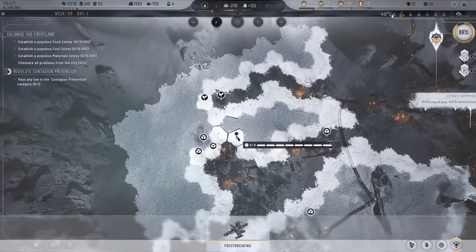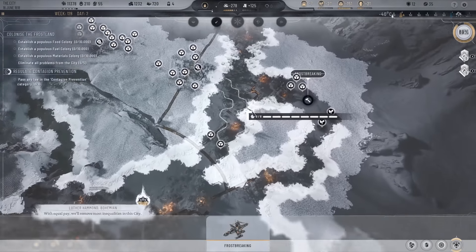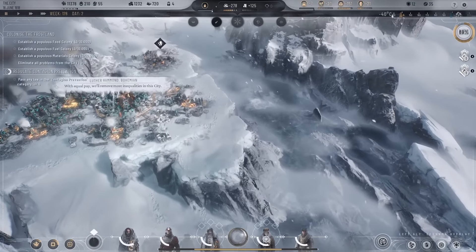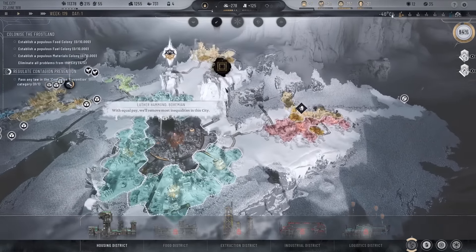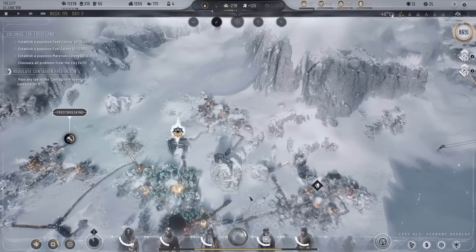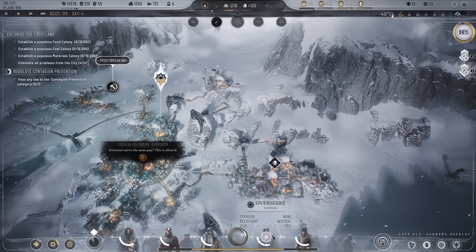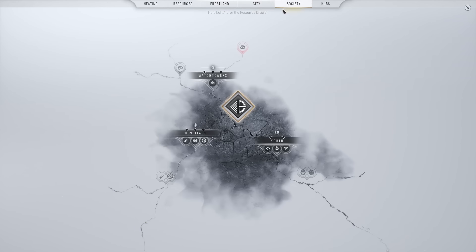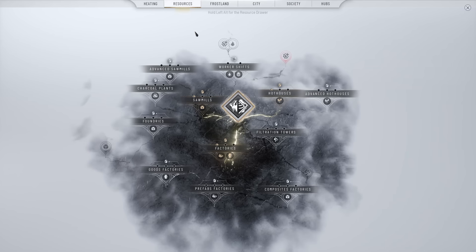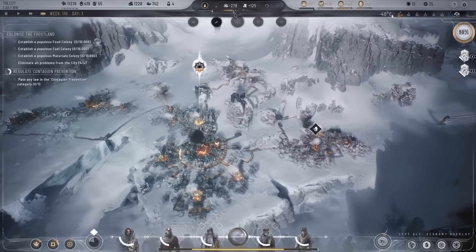I do need to get another logistics district, but let's survive the whiteout first and then go for extra frostland teams. Just going to do a little bit more frost-breaking over there to open up the last bit of food. Industrial district — that's what I need. We'll wait for the next population growth to appear. We're going to keep strict selection for now because we're going to allow all outsiders at some point anyway.